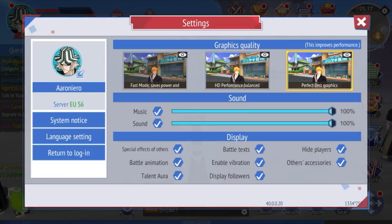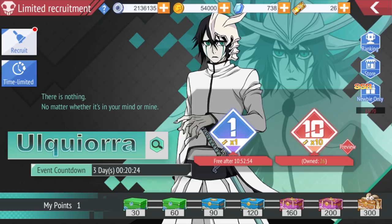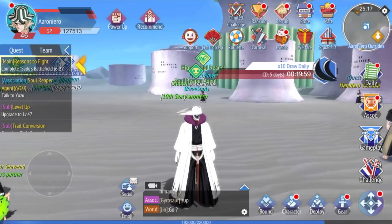This game works on a server-based system, so if you're not in EU S6, you will not see me. If you want to be with your friends, make sure you're in the same server. Servers are numbered and they gradually release on different days — the later the number, the later you get banners. So not everyone gets the same updates on the same day. If you're starting an account, maybe join a newer server, but if your friends are in a different server, just start there. The game is PvP, so people in earlier servers have a few days advantage, but that doesn't really matter to me personally.